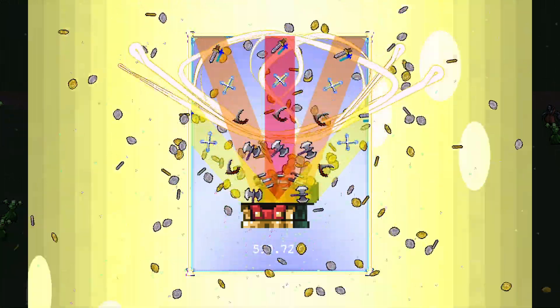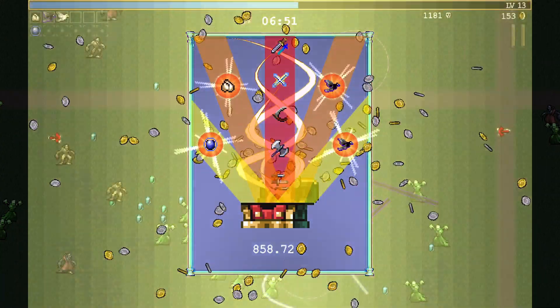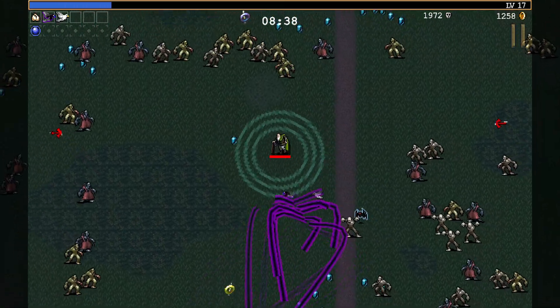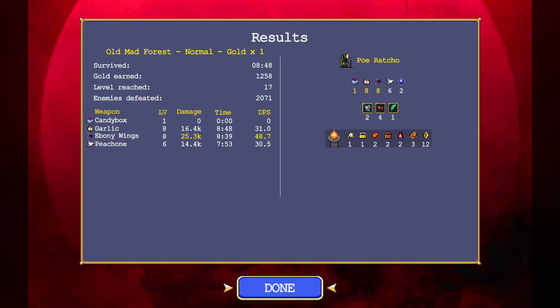That's a five-tier chest — oh nice, three Ebony upgrades! We need to do some Peach One upgrades now. Let's get Peach One maxed... oh, more bats — oh no, I died. No unlocks. That was Poe.